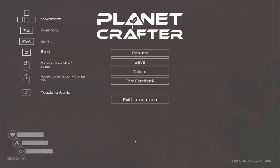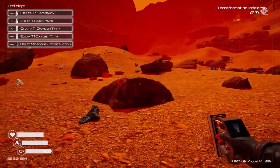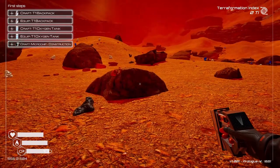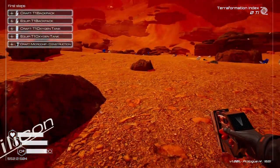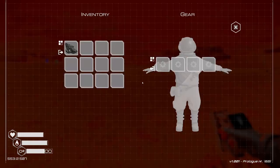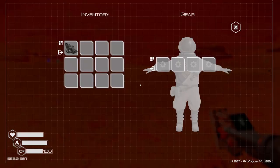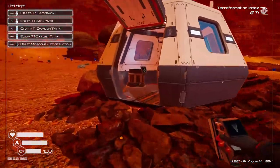Okay, if I start to get sick... I don't think it's on. Okay. Craft a tier one backpack, equip a tier one backpack, craft 10 oxygen tanks. How do I craft? Inventory... build. So inventory I have, but build is a construction microchip — required.